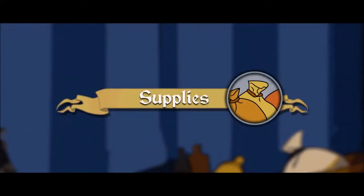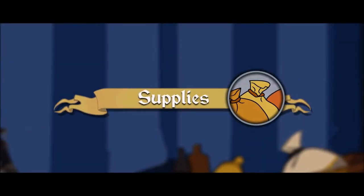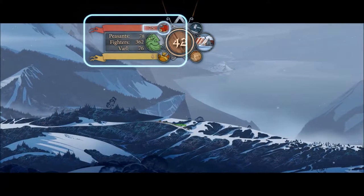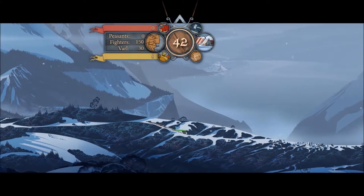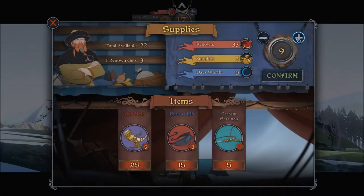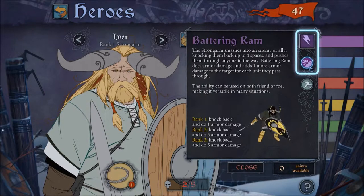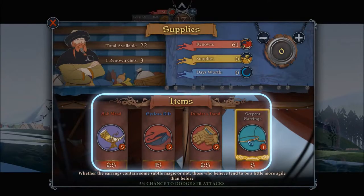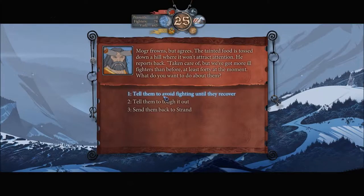The second aspect of travel to take into consideration is your supplies. Once supplies have run out, your population will start to die and morale will plummet. Sure, you can buy more supplies, but that costs Renown, which is the main currency in the game and is probably better spent on other important things, such as ability upgrades, recruiting new warriors, purchase of items, and is also needed for other story-driven decisions.